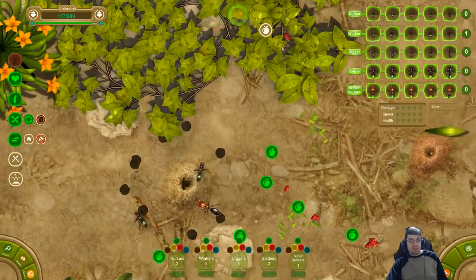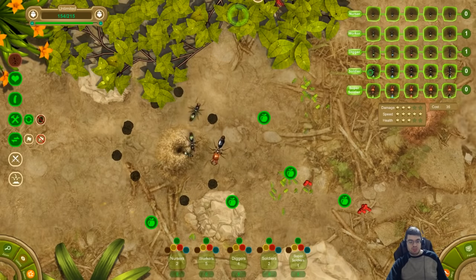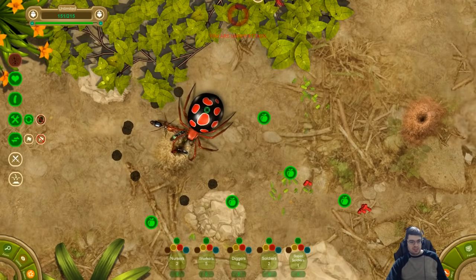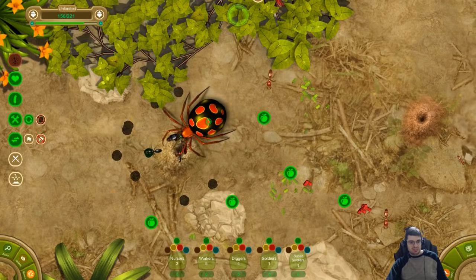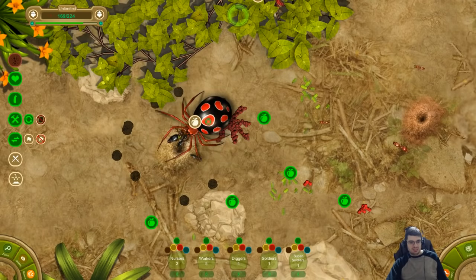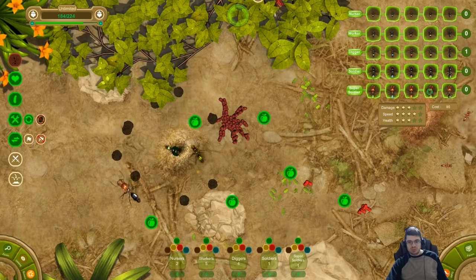I do enjoy zombie games. Oh my God, that thing just spawned right here. Let's see if we can get the super soldier over here to take care of him. I lost a soldier, but my super soldier should take him out hopefully. Man, this spider's hungry. Nice! Okay, we want that for sure. Hey, that red ant just stole my food. Jerk face. I'm gonna have to spawn some more super soldiers.